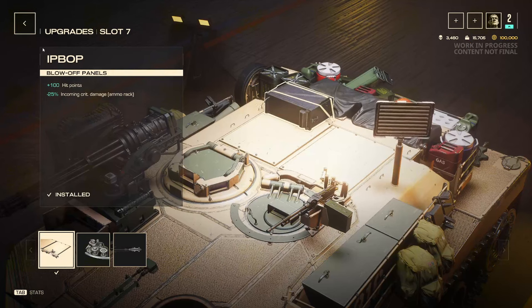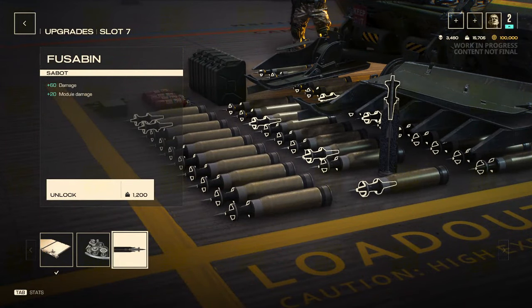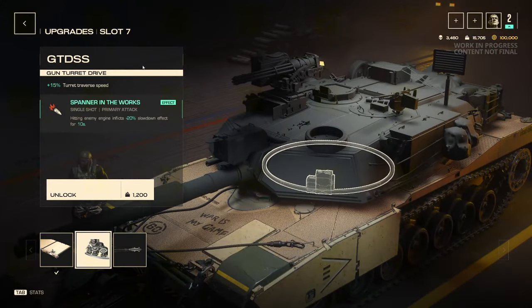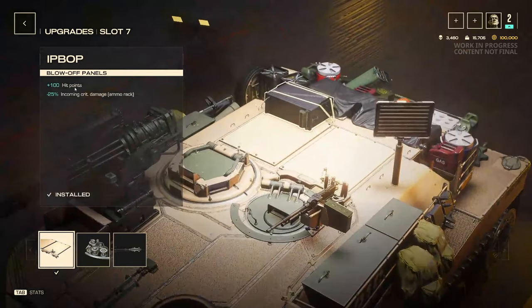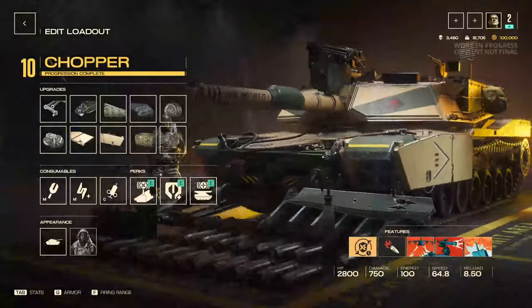In slot seven, I do the blow-off panels, which give me a plus 100 hit points. Incoming crit damage and ammo rack damage are reduced by 25%, so if I'm ever showing my rear turret to an enemy and they crit me, they do a lot less damage — which is really nice. If you're trying to focus more on gun damage, you can take the sabot round instead, or if you want to increase turret traverse speed you can take that. But I'm going for a tank/heal build, so I want the extra hit points and reduced incoming damage.